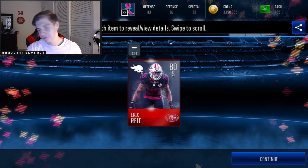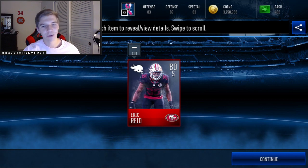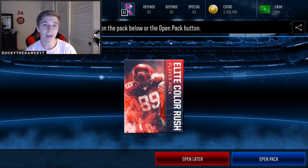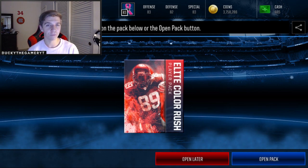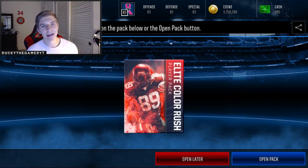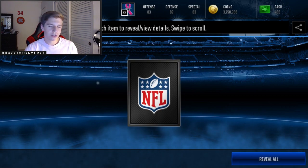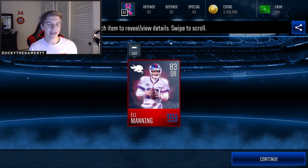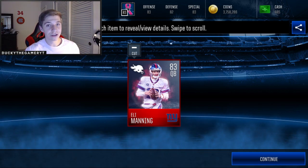Eric Reed, 80 overall. EA, give me something please — we have one more elite player pack left. My goal was an 86; the highest I thought I could pull. I've only got one 83 and a bunch of 80s, 81s, and 82s. Maybe Madden Mobile can bless me on this last pack. Three, two, one — boom, 83 Eli Manning. It's tied for our best pull, but I can't even get hyped over an 83. It's not too much to ask for EA to give me an 84.